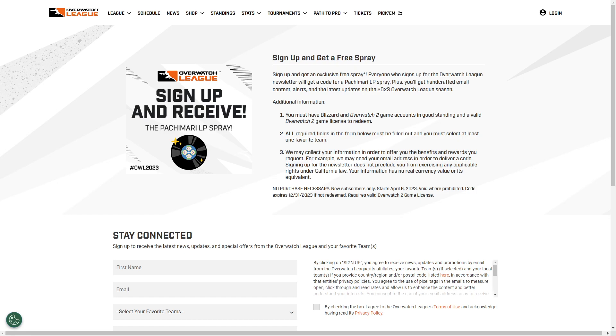First thing you want to do is, there will be a link down in the description of this video. You click on that, you go over to the Overwatch League website and then right here it says sign up and get a free spray. Sign up and receive the Pachamari LP spray.